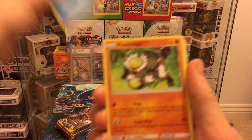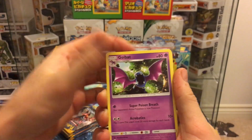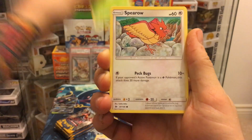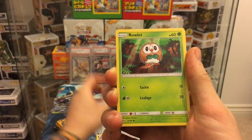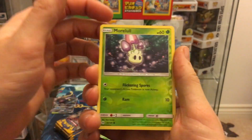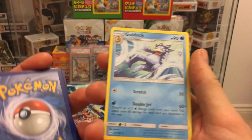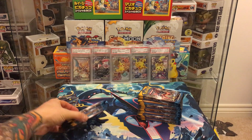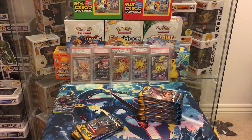Pack twelve: water energy, Passimian, Pokémon Catcher, Golbat, Pharaoh with that cool artwork, Grubbin, Spinda, Alolan Grimer with his yellow beard, Rowlet reverse, Murkrow, and Golduck — which looks a very nice card. One, two, three, four — six still left in the first half, which is great.